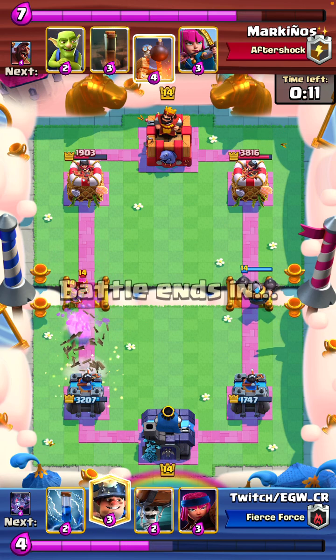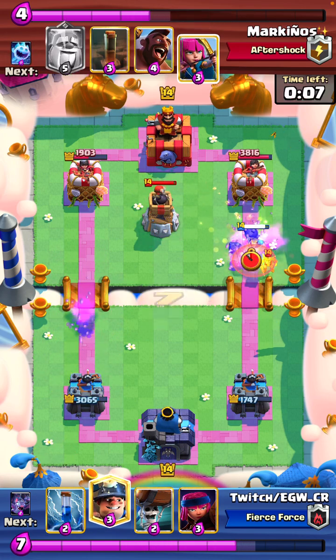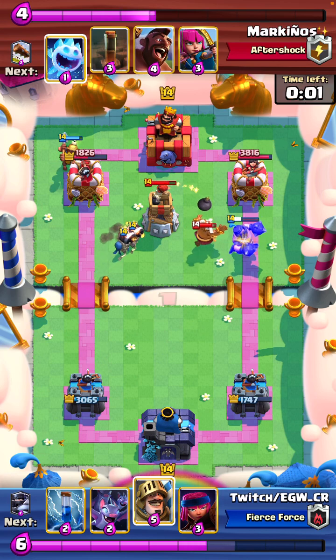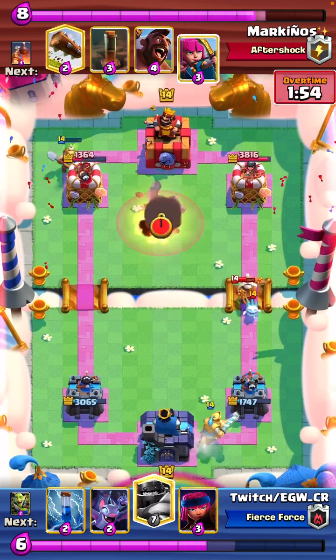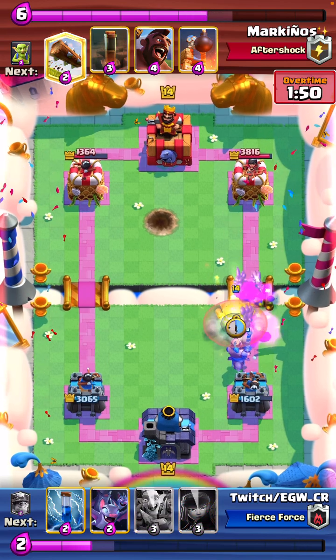I like the gob gang on the left. I think keeping the prince HP so he didn't take too much damage was smart. We can go for a miner wallbreakers since he spent a lot on the MK. Getting a lot of miner hits — he doesn't want to have to spend his archers to defend it or anything. And now he's used his ice spirit. Terrible archers. And we have MK in hand.